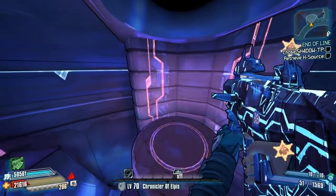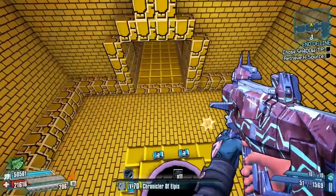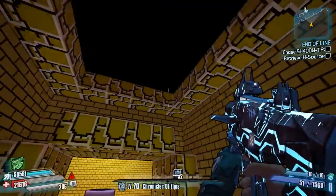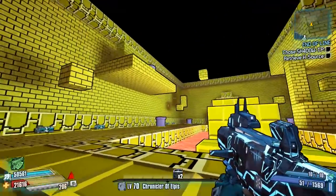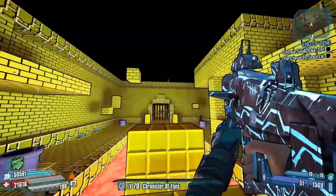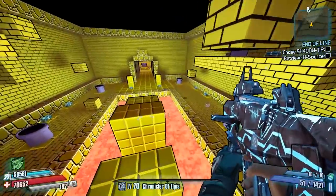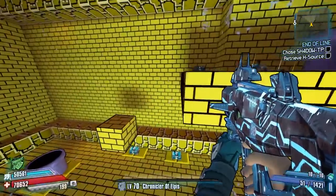For our final easter egg today, we're in Tycho's Ribs. Heading up one of the elevators that doesn't have a force field shield around it, you'll be able to pop through into a secret area with very nice old-style pixelated art. For those of you who know the games really well, you'll recognize this style — it's not Minecraft, although it does look a bit Minecrafty.